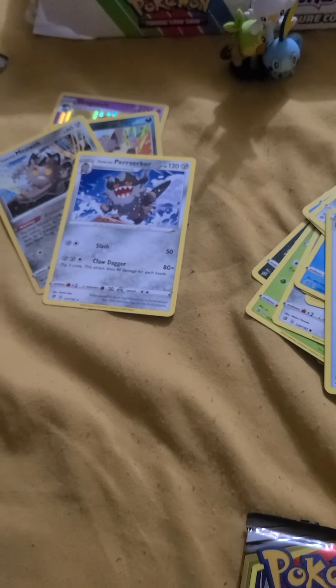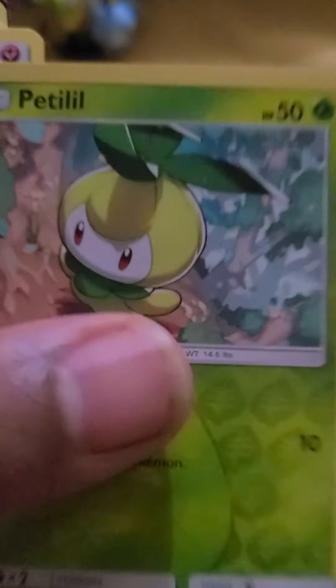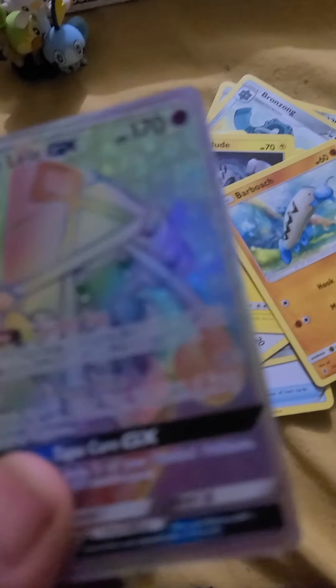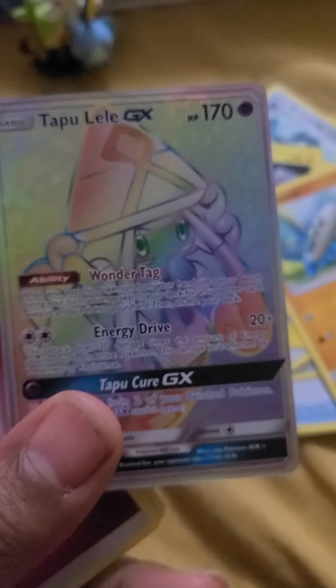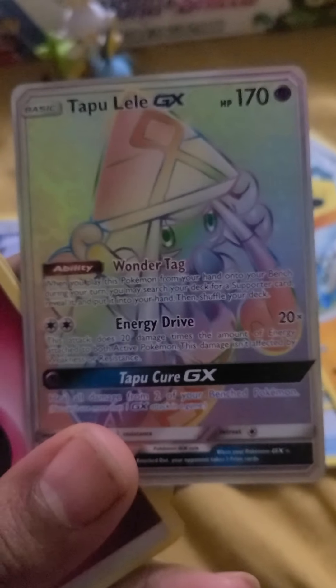Hopefully getting some better pulls. Sun and Moon Guardian Rising pack now. Got Bell Drum, Patelli, Fletchling, Alolan Geodude, Barboach, Patelli again with a reverse rare — Patelli first rare, and it had another one stuck to it. Yeah — Tapu Lele.